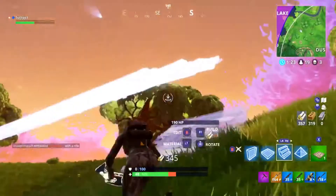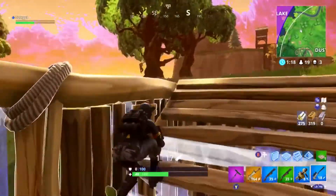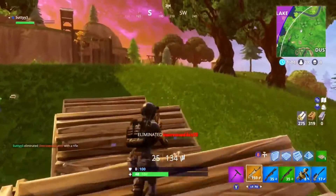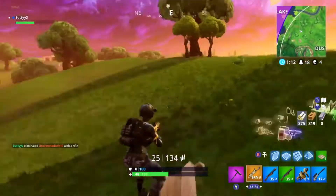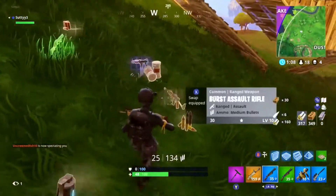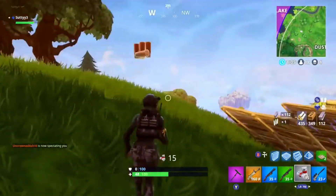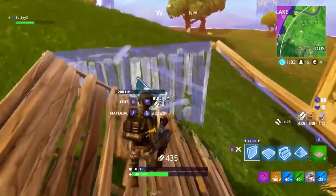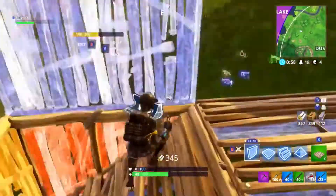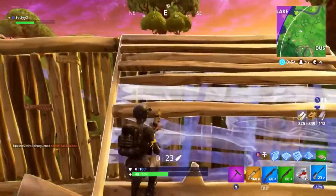Whatever you do, don't go to 10 — there are some major bugs with your building at that setting and it would be really hard to hit shotgun shots. Currently my sensitivity sits at 9, but I used to use 7 and 8 and those were completely fine. I used to be an average Fortnite player, and what really set me above average was when I turned my sensitivity up from 6 to 7. It improved my shotgun skills so much. Of course it will take some getting used to when you first change your sensitivity, but you'll definitely get used to it.